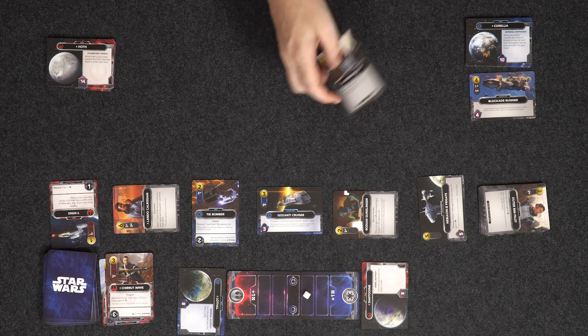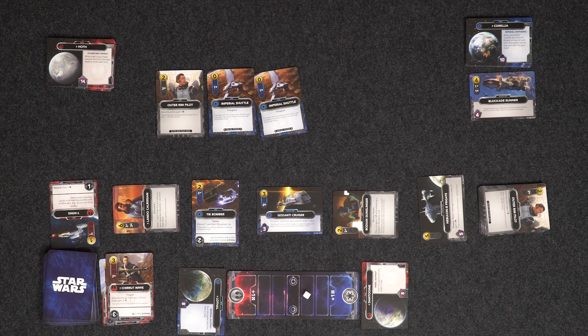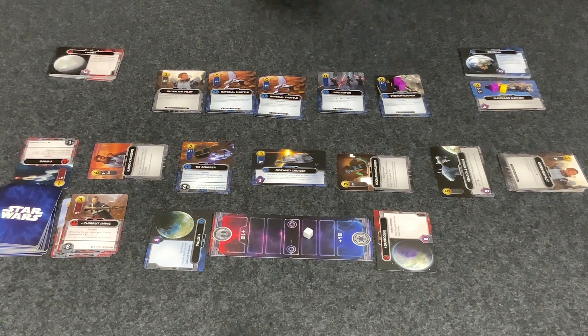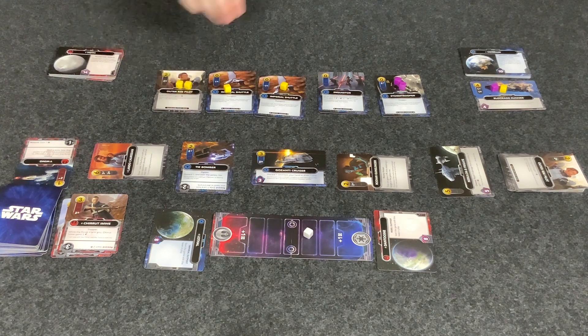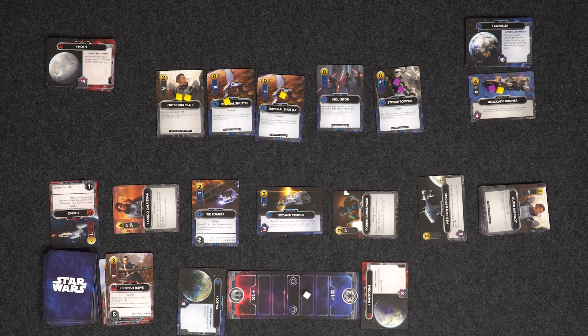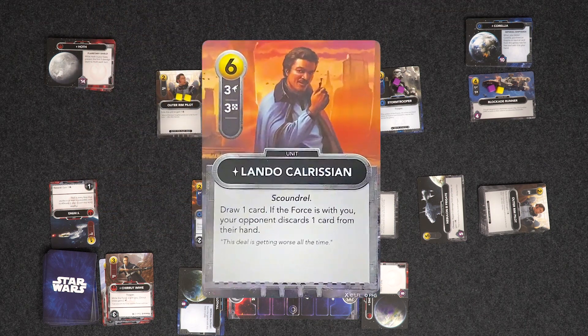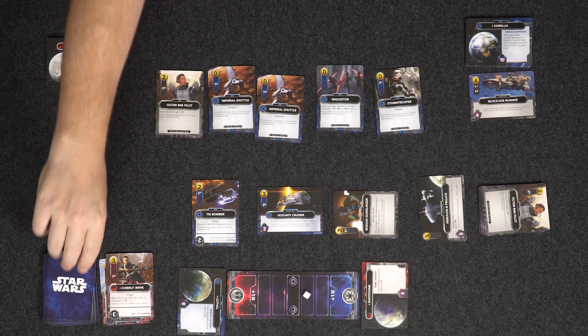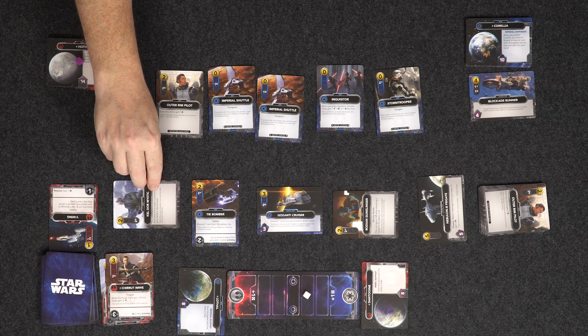My Outer Rim Pilot has come out. I have Imperial Shuttles, a Stormtrooper, and my Inquisitor. The Blockade Runner gives me an attack and a resource. Two attack for the Stormtrooper. With four more resources, I'm tempted by the Nebulon Frigate, but if I use my Inquisitor for one more resource I can get Lando Calrissian — he looks very tempting. So I'm buying Lando for six, putting him in my discard pile. For my attacks, the first two are blocked by Hoth, so only the third gets through. And that's me done.